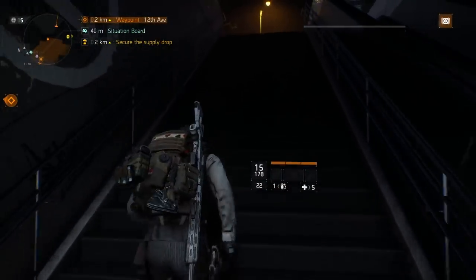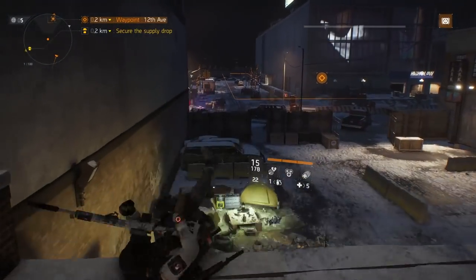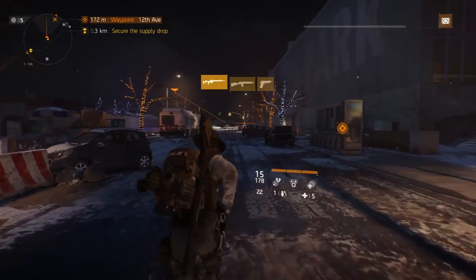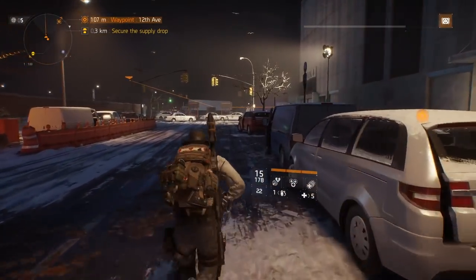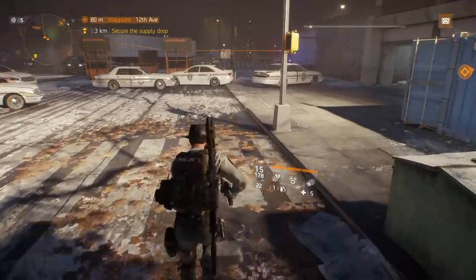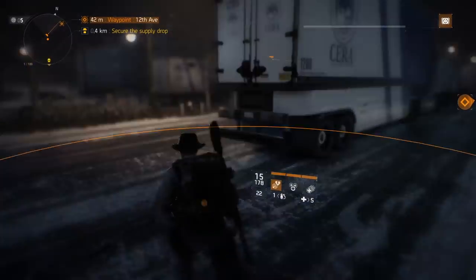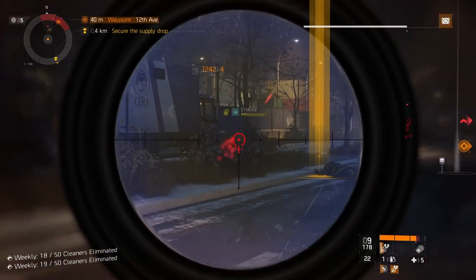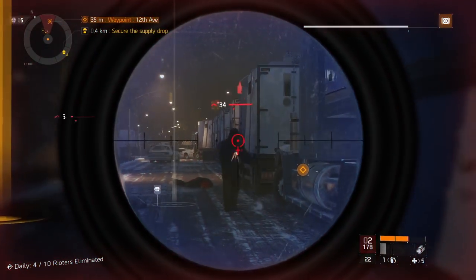Once we get to the safe house, run up these stairs, do a little U-turn, go straight ahead, climb these boxes, go over this building, and go all the way down until you run into some buses. On the other side of the buses you're going to find your next boss. Kill the guys around him — there were actually more than just two guys; some guys down the street that I aggroed. Kill those guys, pick up the stuff, and continue on.